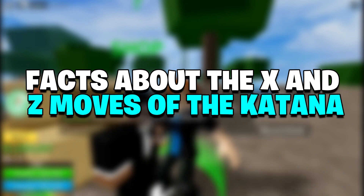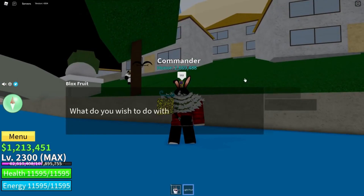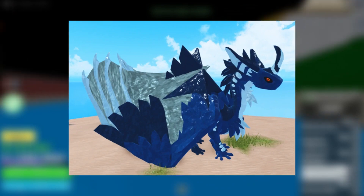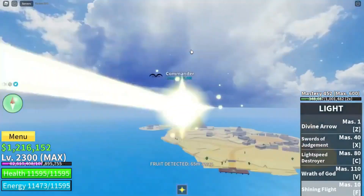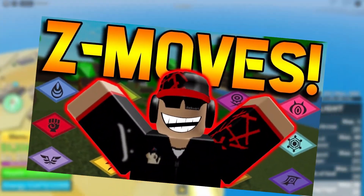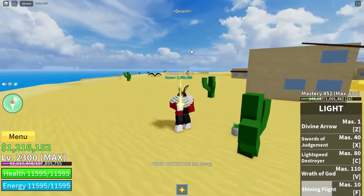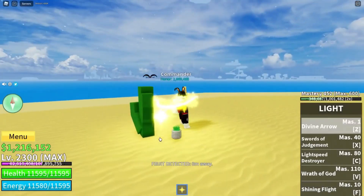Facts about the X and Z moves of the True Triple Katana. The hitbox for the Z move is quite nice and has a long range. Dragon Hurricane Slash has a lot of poke power, the highest damage per click, and the same swinging rate as Saber. A slight stun is also included in the Z move. The sword hitbox of the X move is the largest in the game, making the big hitbox ideal for raids.